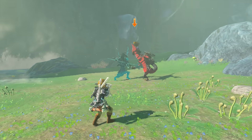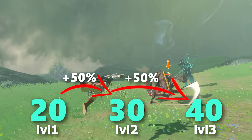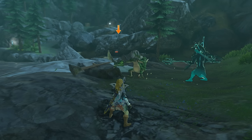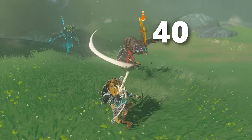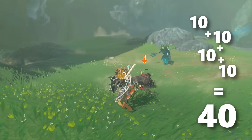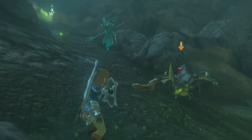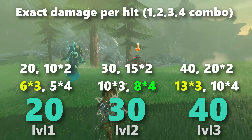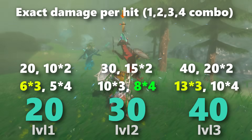One that's more peculiar has to be Sidon, whose spear attacks follow a similar upgrade pattern with 20 damage at base and 40 at level 3, but these values don't refer to the damage of each spear jab — rather the total damage of each spear combo. So a maxed Sidon who deals 40 damage doing a single jab attack will deal the full 40 damage, but if he goes in with his 4-hit multi-jab attack, the total damage done will still be 40, at a rate of 10 damage per hit. There's sadly no point in hoping for him to do bigger combos, as it's all flare with no added substance.